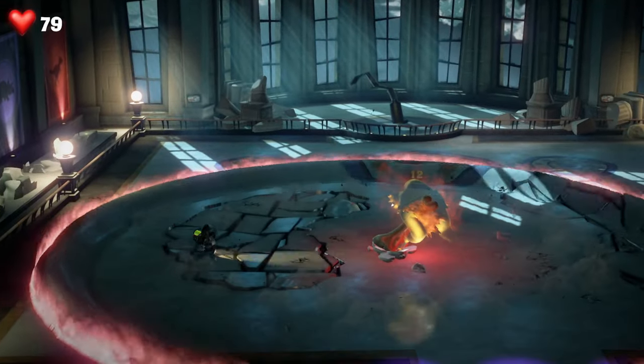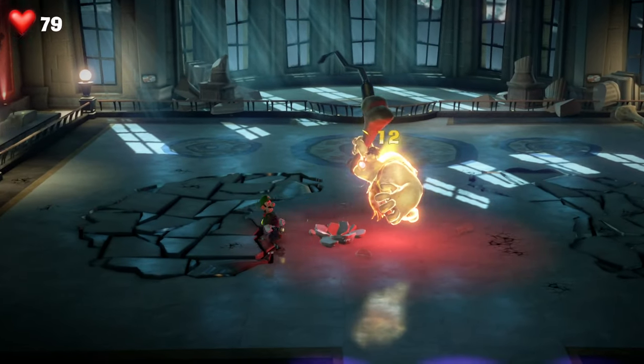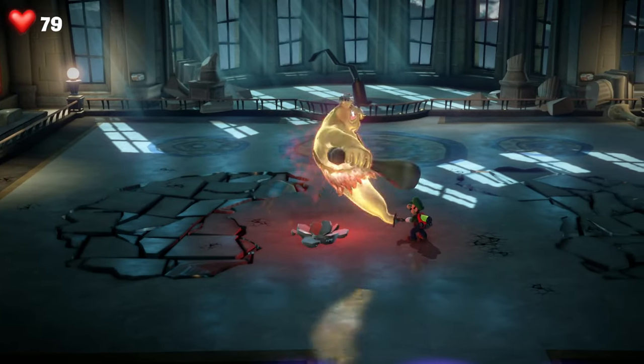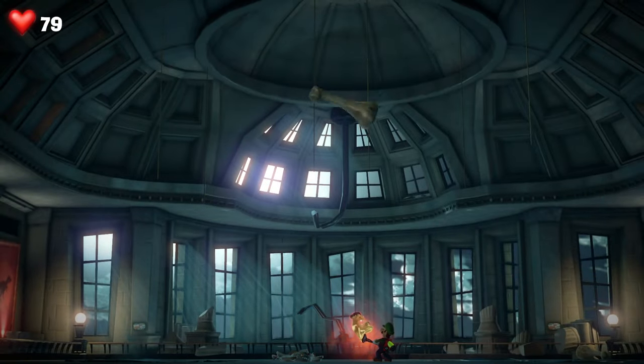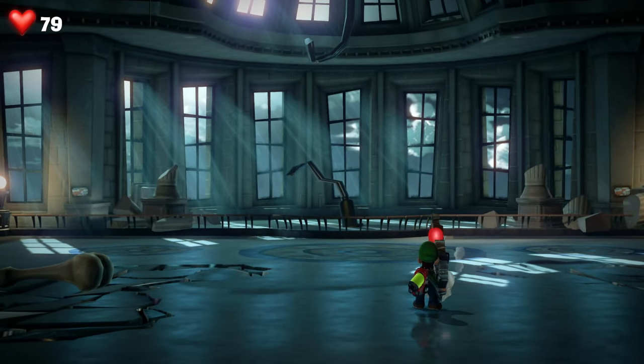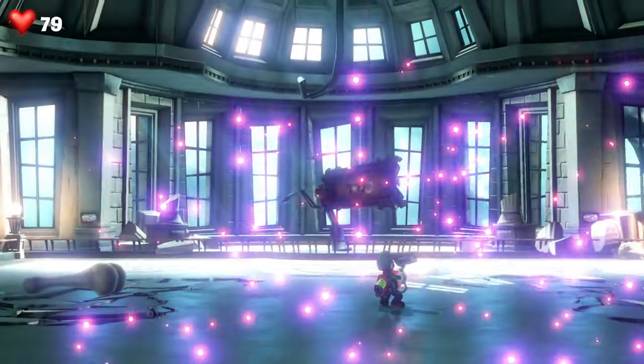It's quite difficult to get the timing of the burst move for the splashdown, but if you do it almost instantly — as soon as it starts coming towards you — that is the best bet to pull it off. Do it for a few times and that will finish off the ghost inside the T-Rex boss here on Floor 9.